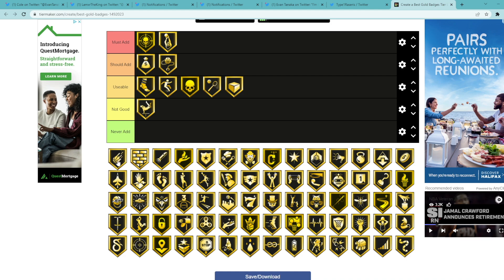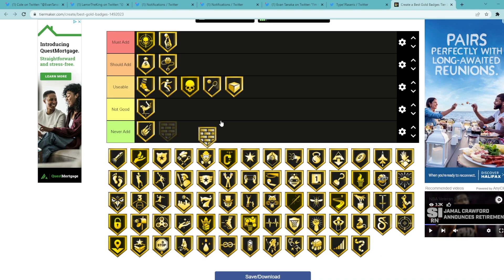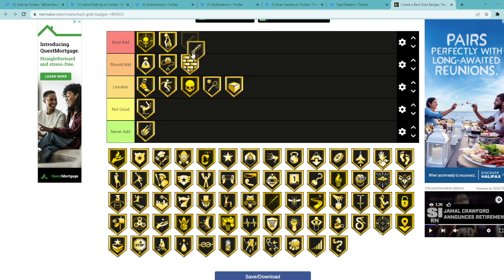Box is a usable badge. Break Starter — never really need to add it, I'm gonna say never add. I don't think Break Starter is that good. Brick Wall is a good badge — helps you from not getting mashed. I don't think it's a must add, I think it's a should add, but it's really good. Well-A-Passer is a must add for sure, one of the best badges in the game — gonna make your player's passes stronger so when they throw a pass to a player it's just gonna make that pass more effective.